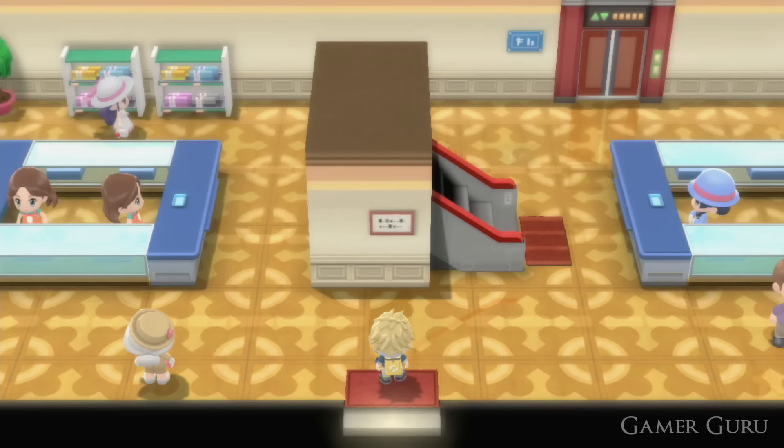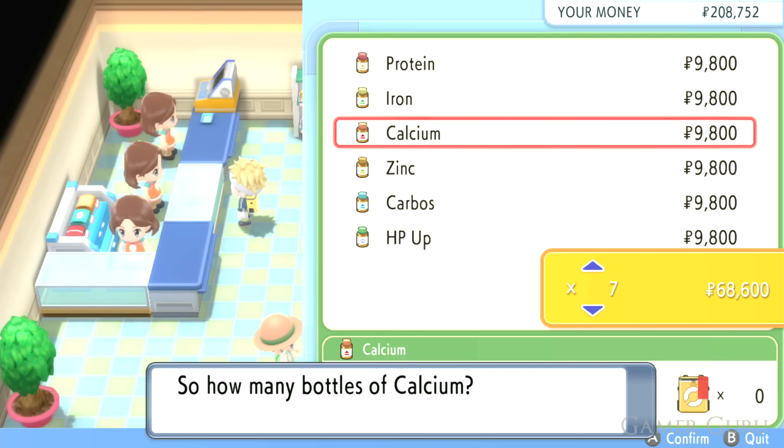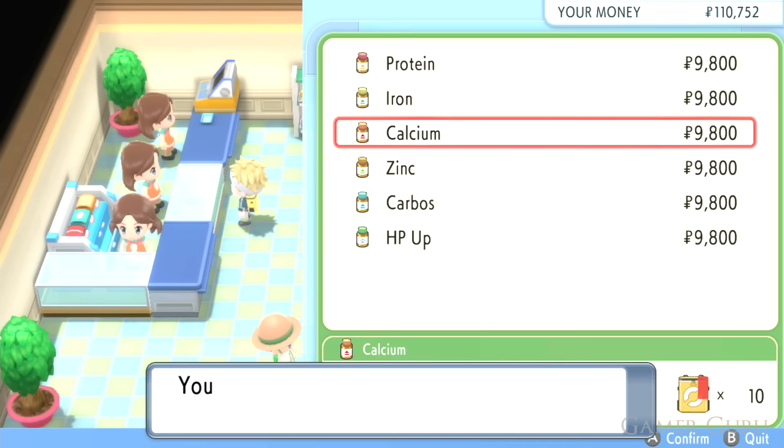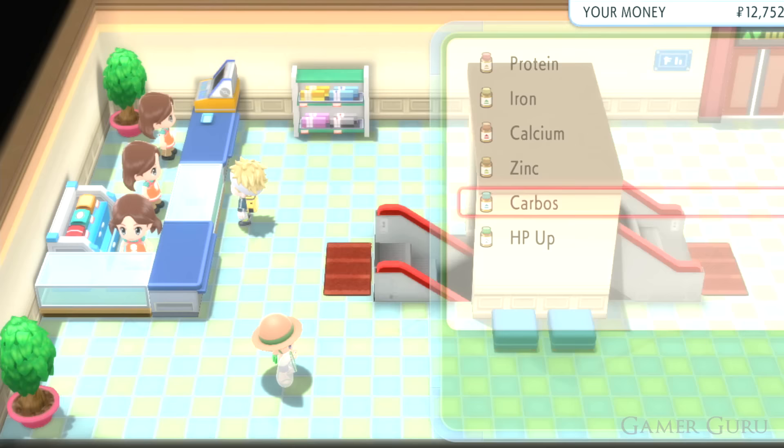On these remakes, you don't really need to EV train at all. You can buy vitamins such as Protein, Zinc, and Calcium, which artificially boost these stats permanently, and you can buy as many as you like as long as you have enough cash. Previously there was a limit to how much you could artificially boost stats, but in this game you can max them out entirely by feeding vitamins — no battles required. Some people enjoy EV training as it's a major part of the competitive scene, but the option to skip it is there.